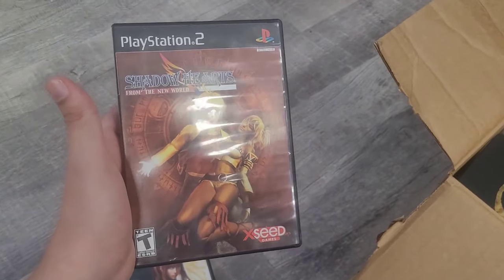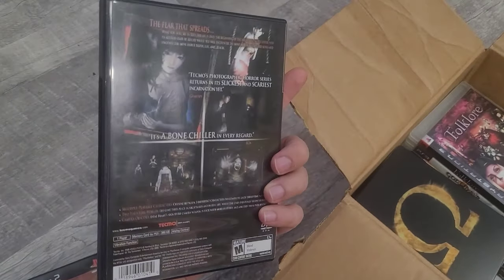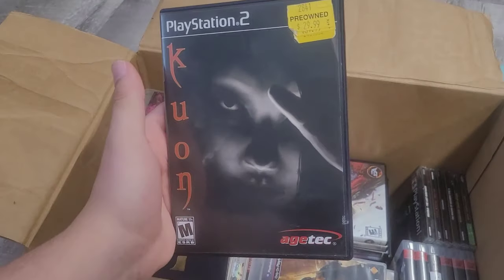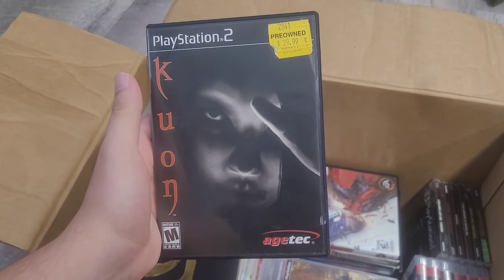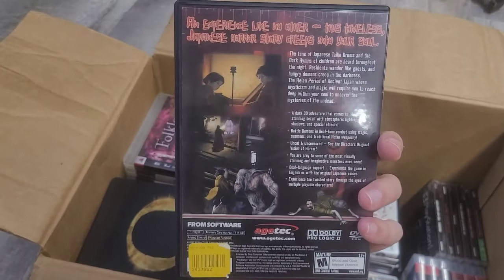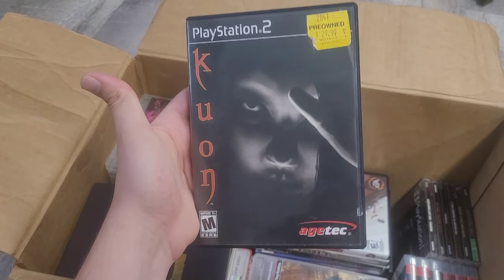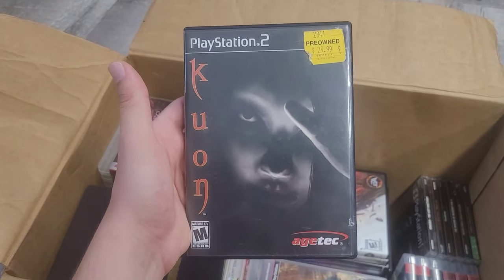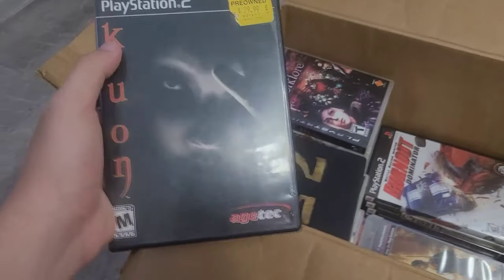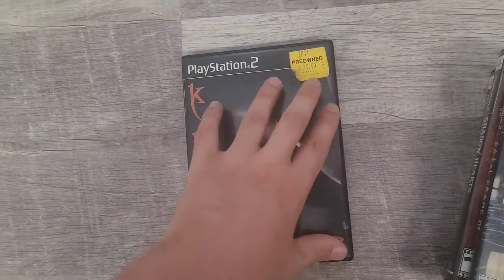Next game is Fatal Frame 3: The Tormented — rare, insane. I was not expecting this pickup at all. Next game is Kuon. This is probably the rarest game out of everything in here — I think it even beats Hunting Ground. This was a game I really wanted for a while but didn't want to pay what it goes for. Now that I have it, I'm super stoked. I'm definitely keeping this one. Kuon and Hunting Ground are the two most expensive games in this bundle.